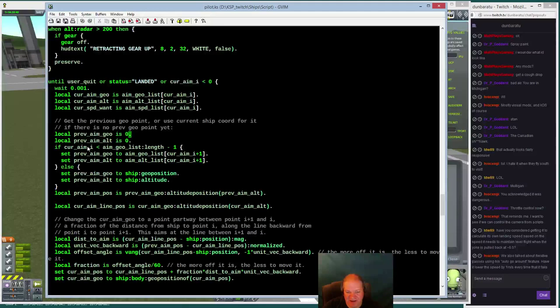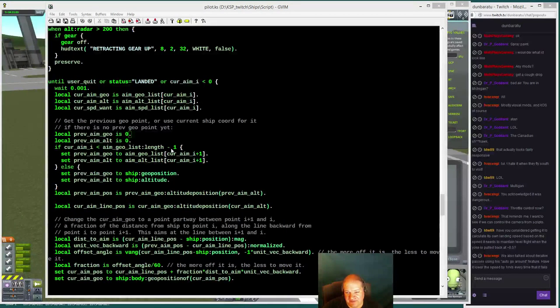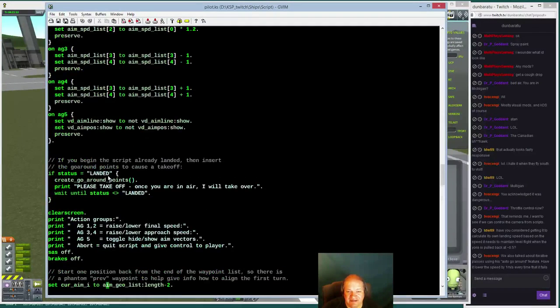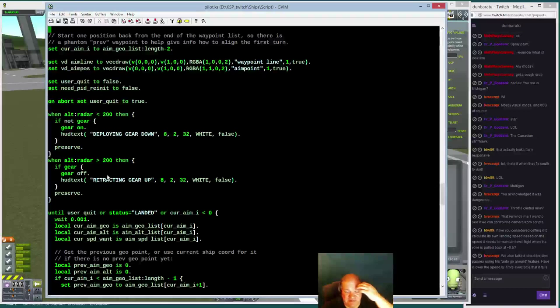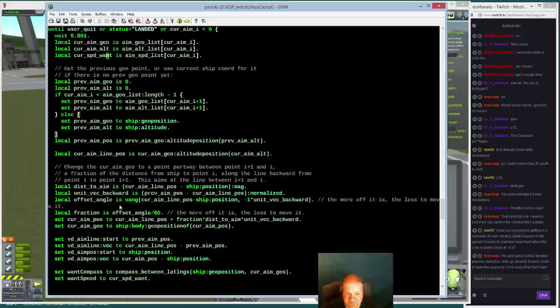I no longer start at the top of the waypoint list — I start at one up from the end. So if the list has items 0 through 5, I start at item 4 so that item 5 can be my previous point. Current aim index is the number tracking where I am in the waypoint list. If I'm not at the very end, I get the previous point as well because I'll do vector math on it.